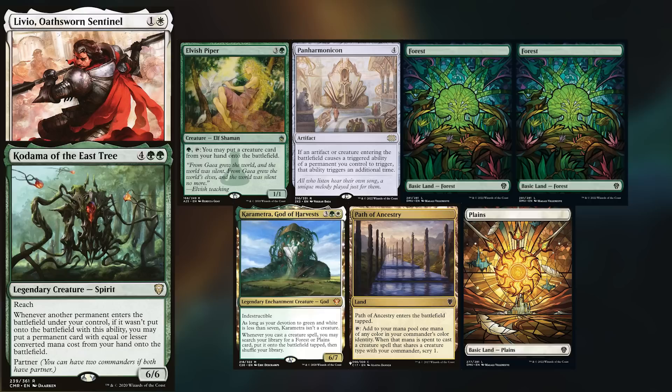And a Basilisk Gate. Manuel has paired up Kodama and Livio, and his opener has an Elvish Piper, Panharmonicon, Two Forests, Karametra, God of Harvests, Path of Ancestry, and a Plains. Omar wins the die roll and starts us off.